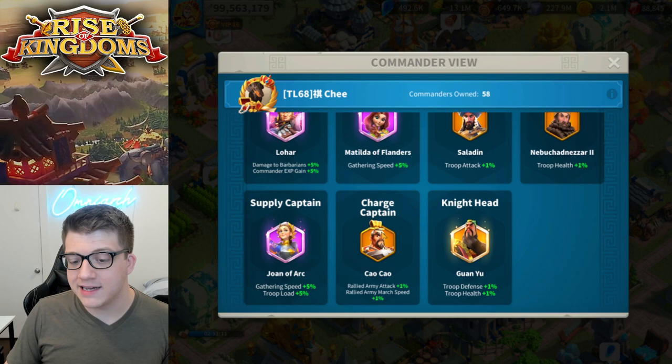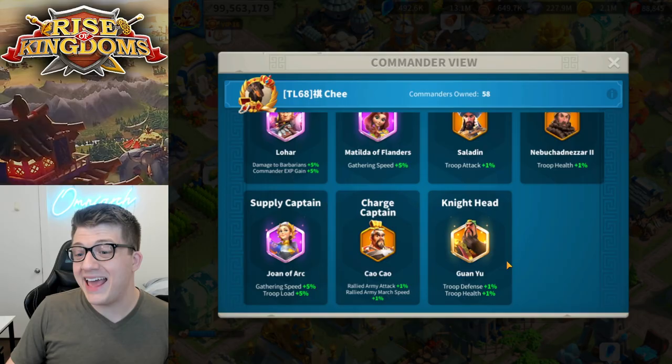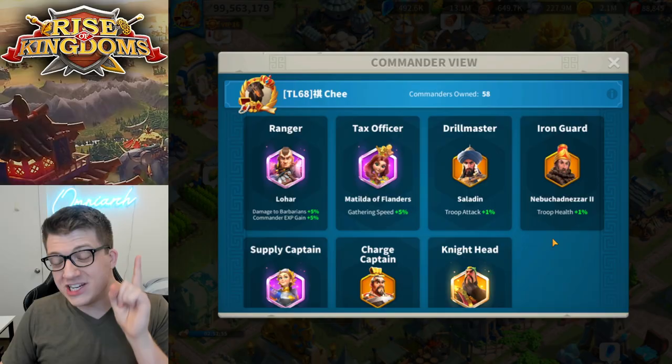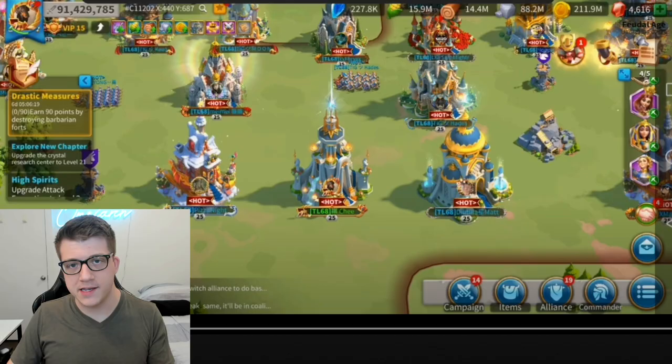We can take a look inside his commander view here. He's got Seon Deok not yet expertise, at 5-5-5-3, getting close. He does have an expertise Guan Yu. He has a 5-5-2-4 Nebuchadnezzar, and a 5-5-5-1 Saladin. We're going to take a look at all of his commanders in just a moment, so stay tuned for that.